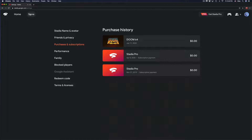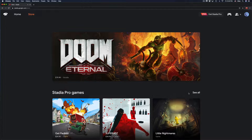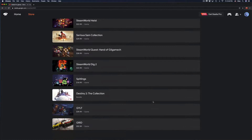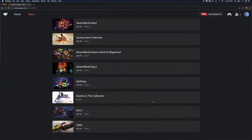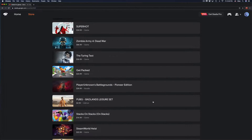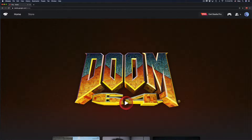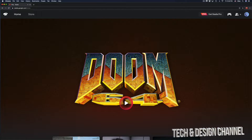I can also go into the store and under store I'll see Stadia Pro games — none of them have been redeemed. When I had the subscription they were there and I could play them all the time. However, right now I don't have it, so I can't play those unless I buy them. What I did was buy a game to show you that you do not need Stadia Pro in order to play any games that you purchased.